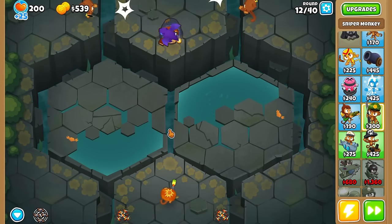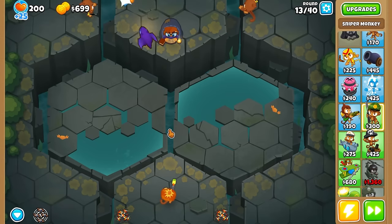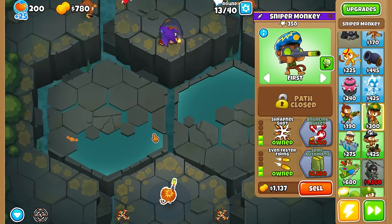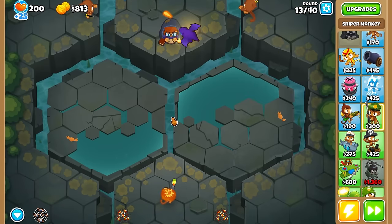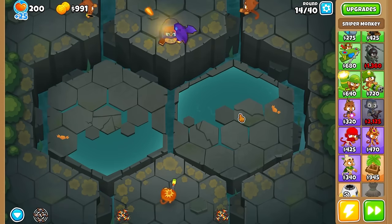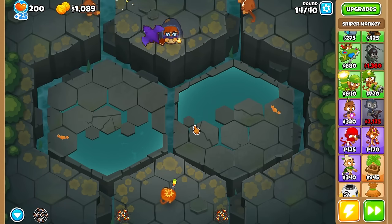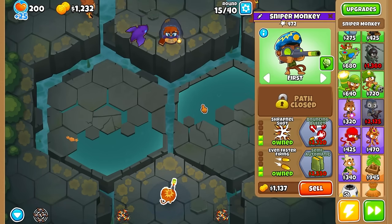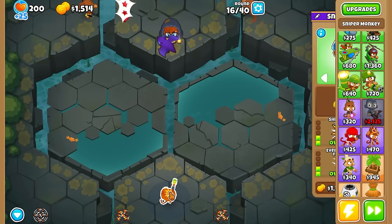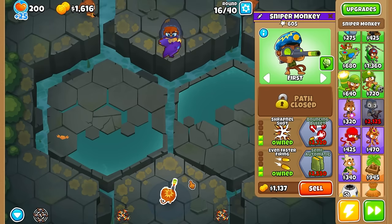Before we get too far into this, I want to know what your strategy was for this map and what you did on Chimps. I'm thinking about going with a bottom path sniper. At first I thought middle path sniper because with Elite Sniper and an alchemist he's super strong, but he's not the best for mobs. At least the Elite Defender — the bottom path one — can kind of take down everything. I'm not exactly 100% on it but I want to test it out, which is why I want the sniper here.